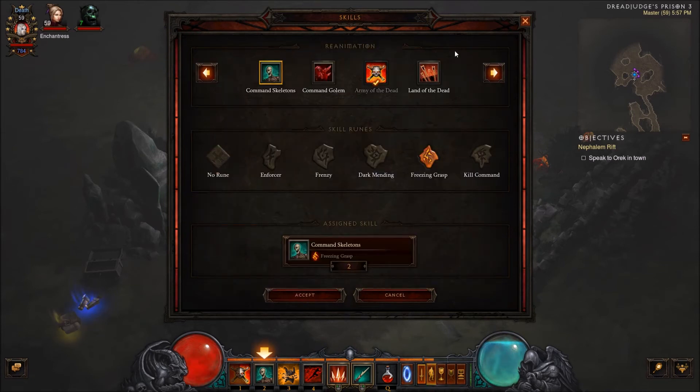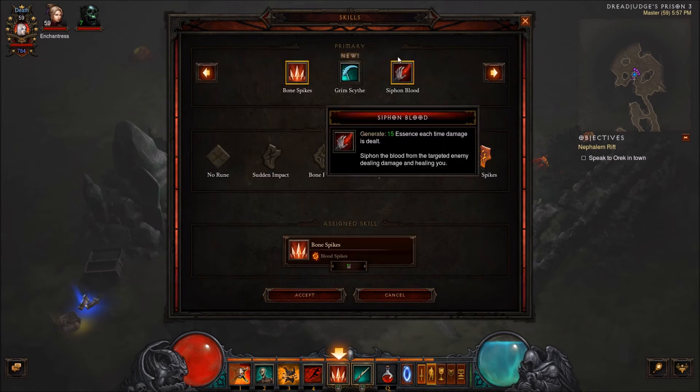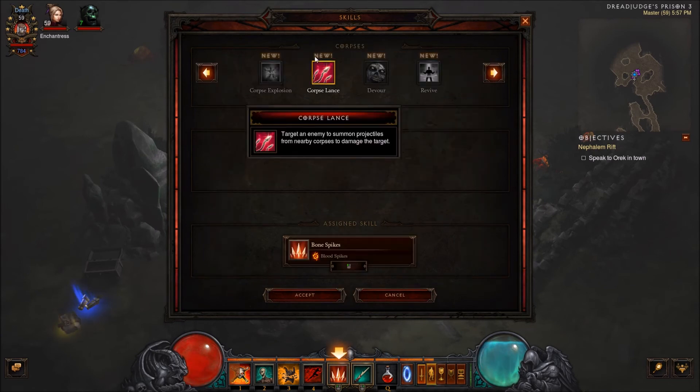Same thing with Land of the Dead — it's also got a two-minute cooldown where all corpse skills can be used at will for the duration. When you use it, it summons a graveyard, and essentially that's your corpse — that's your ammunition. So you can use abilities like Corpse Lance at will for the duration. That's great especially when it comes to single targets, because if you're fighting a Rift Guardian you're probably not going to have a lot of corpses on the ground. But it's very singular-type situations — not something that's going to be good for all situations, especially in large crowds. Further testing is needed.